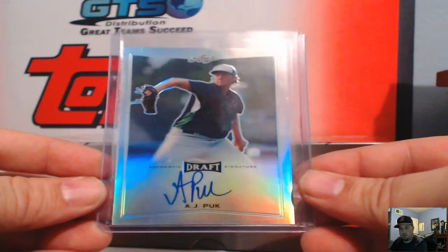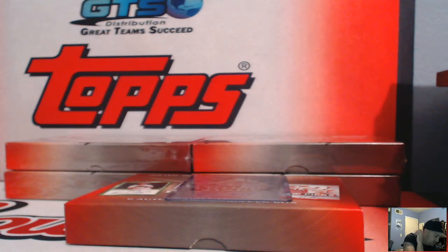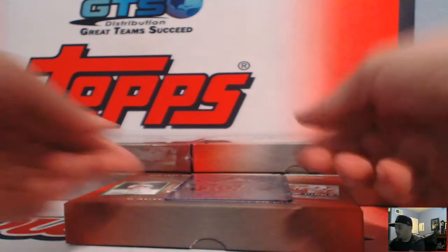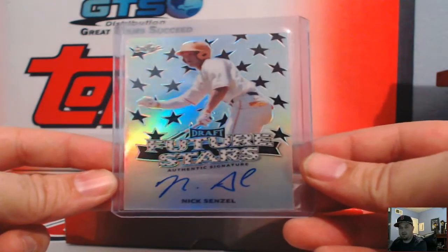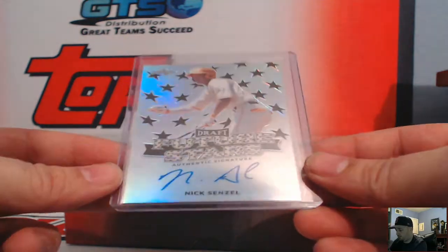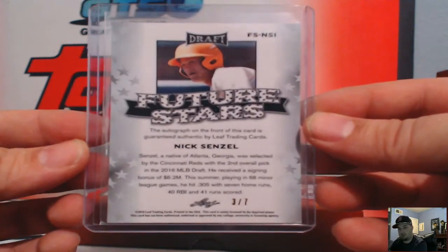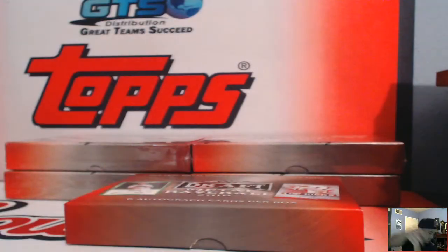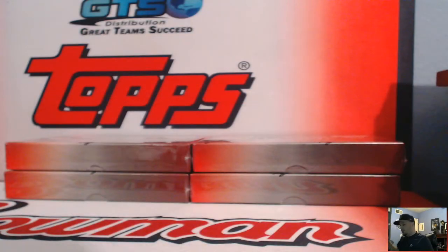That's Felipe for the Athletics — AJ Pook, not numbered, Oakland Athletics. The A's belong to Leghorn 56. And a nice Nick Senzel right there — the 2017 Bowman guy, future stars, number three of seven for the Reds. That's Pugals.